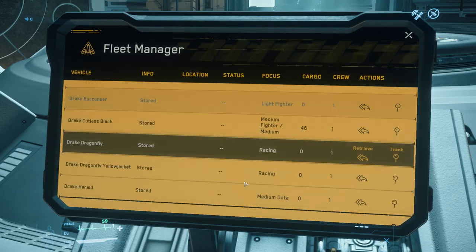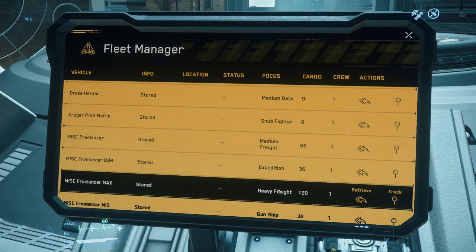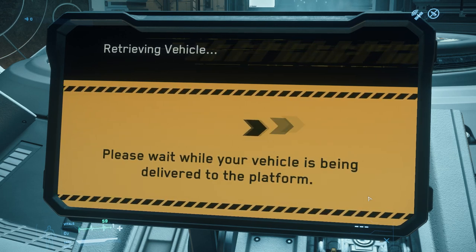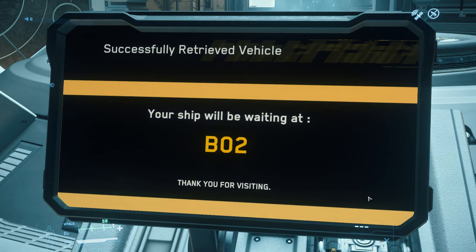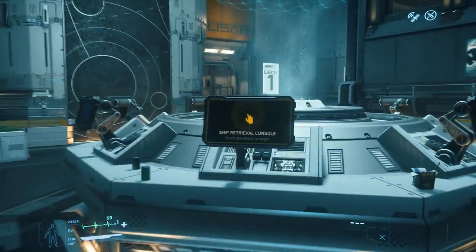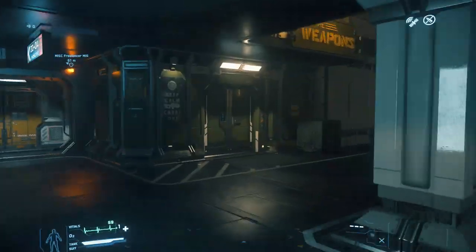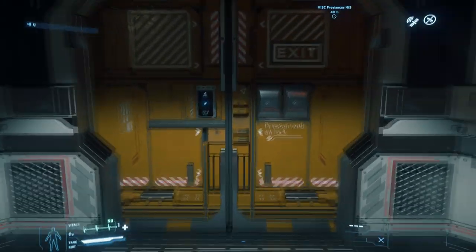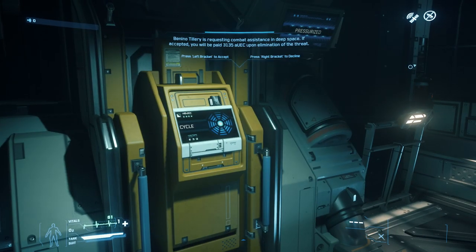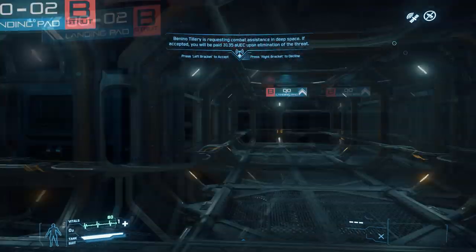I thought about the classification of thrusters — think of it like gearing. You have industrial thrusters: no afterburner, no boost, slower ramp-up, longer sustainability, higher endurance, less fuel. Then at the other end you have racing thrusters: burns more fuel, higher afterburner, less endurance — made for quick acceleration and short afterburner bursts. Those are the two extreme ends of the spectrum.